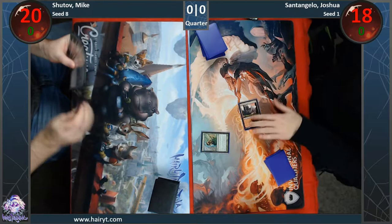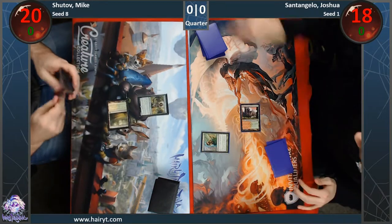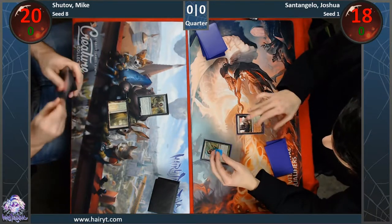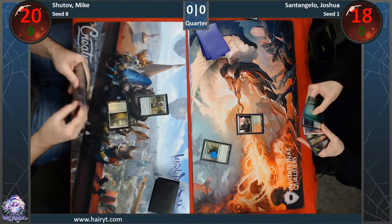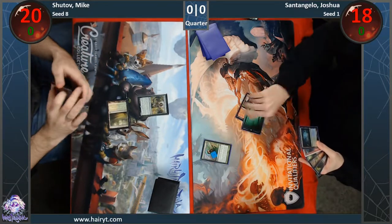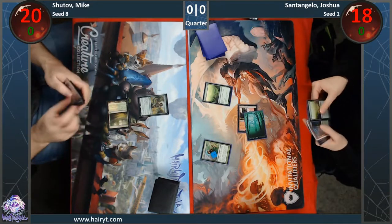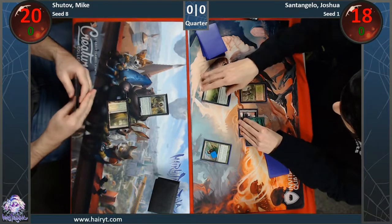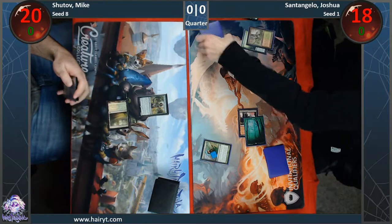So this deck was sort of originally designed to beat those Jund decks. We've got Wiltleaf and Loxodon Smiter, which both if you get discarded they go into play. Powerful, very powerful stuff. And basically all his creatures are either hybrid green-white or they are green-white creatures and are pumped by Wiltleaf Liege. So it makes for a pretty fast clock, but it's just a fair deck with big green boys.